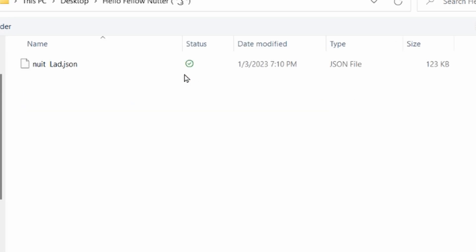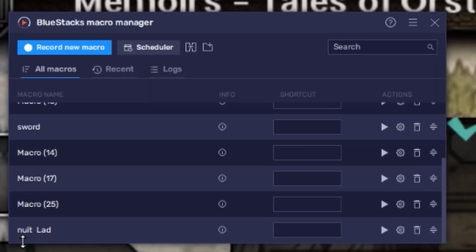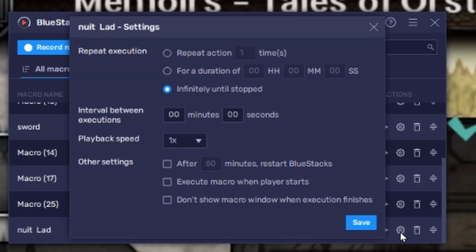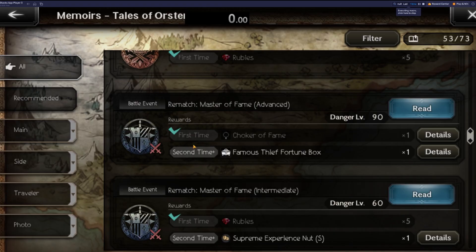The folder should be called 'Hello Fellow Nutter.' You'll see my file — it's called nutlad.json. Click on that and it's going to prompt you to import. Go ahead and click Import and you should see my file 'nutlad.' Then go to settings and make sure it's set to run indefinitely until stopped. That's going to have the macro run until you stop the program or the game crashes, which doesn't happen too often.